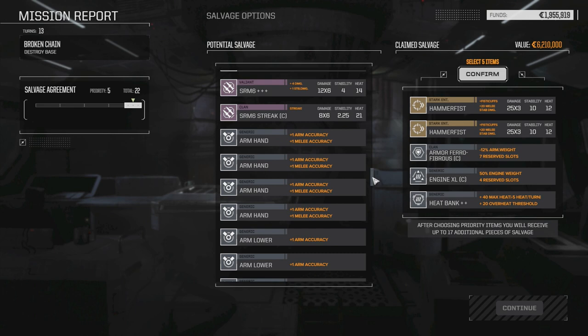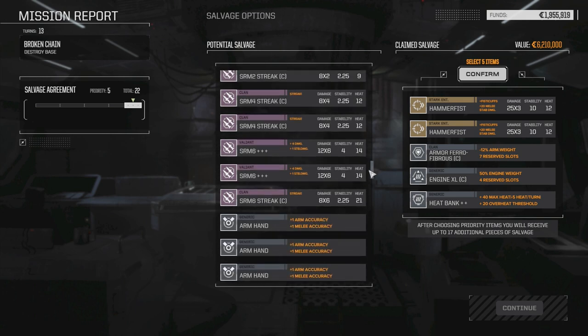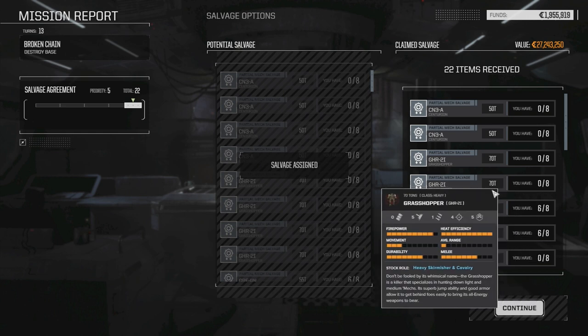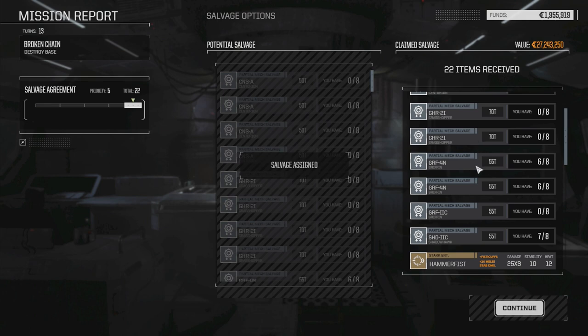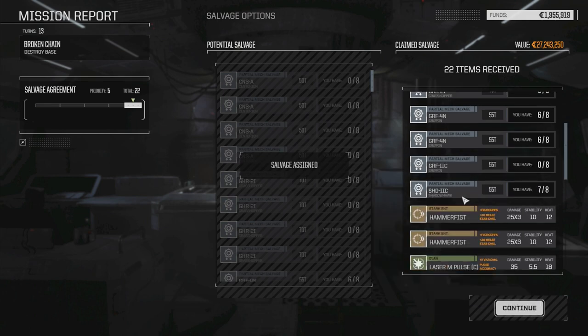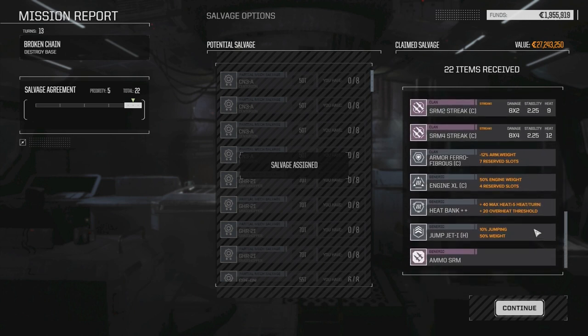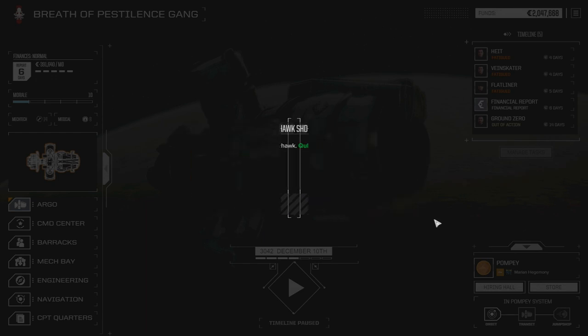I play this game under the same rules I play all my other games — I'm not allowed to take mech parts; I get whatever I get, whatever they decide to give me. Let's confirm this and see what else we get. The Hammerfist I'm not going to use right away, but I will eventually. Two Centurions, two Grasshopper pieces. Griffin pieces — cool, I got enough for a Griffin now! And a Shadowhawk 2C. So now it looks like I'm going to be okay with good mechs going forward. We got a Griffin 4N now — improved cooling, which is kind of good. And we got the Shadowhawk 2C — improved shooting.